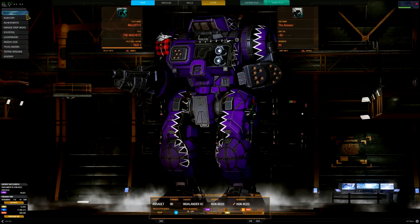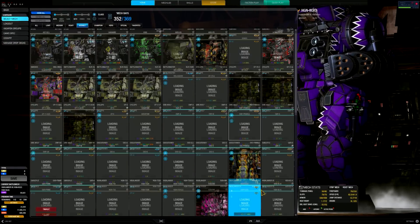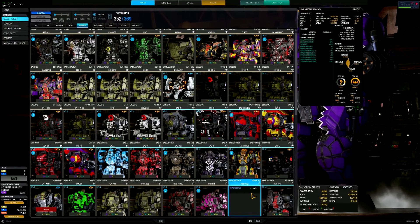If we take a look at the overview of what this guy has to offer: one ballistic, three energy, three missile, one AMS, and zero ECM. As for the quirk summary, you have acceleration and deceleration rates of 45%, which is pretty decent, and it also has a lot of armor and structure bonuses. So all together it is pretty tanky, especially for a clan mech — and you don't see a lot of quirks on clan mechs.